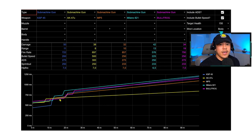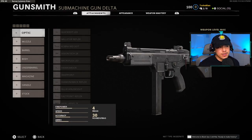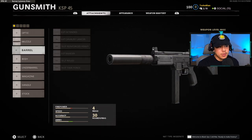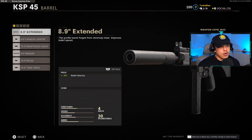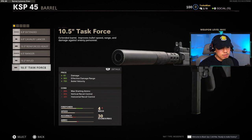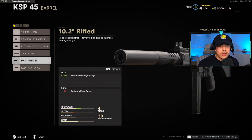For the KSP I like the iron sights. For the muzzle I'm running the sound suppressor — personal preference, but I like staying alive as long as possible so the enemy doesn't see me pinging on their mini map. For the barrel, go with the reinforced heavy barrel — it gives you the best of both worlds: effective damage range and bullet velocity. The other barrels have cons like significantly increased horizontal and vertical recoil, which we don't want.